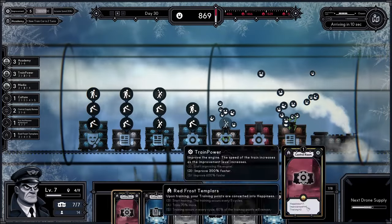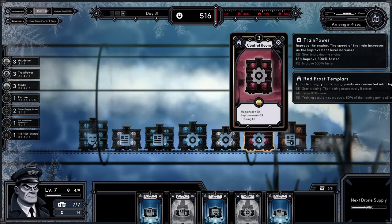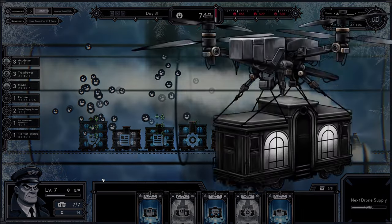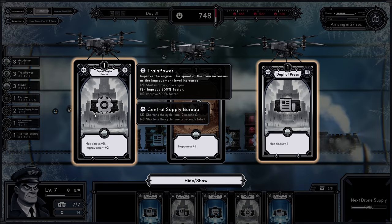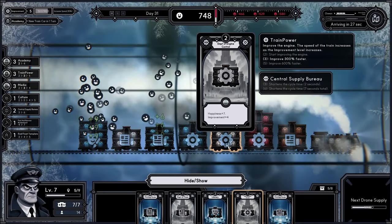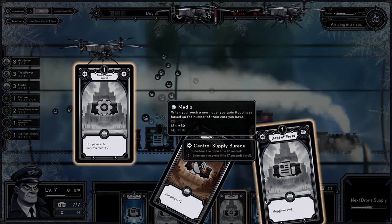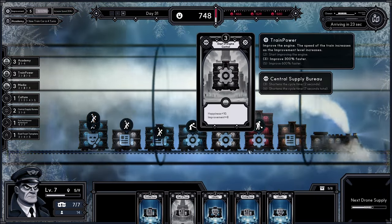Control room is now level 3, giving us 20 happiness, 24 improvement, and 8 train — but we don't get anything from the training yet, though everything else gains quite a boost from it. Let's do department of engine control and improve that up to level 3.